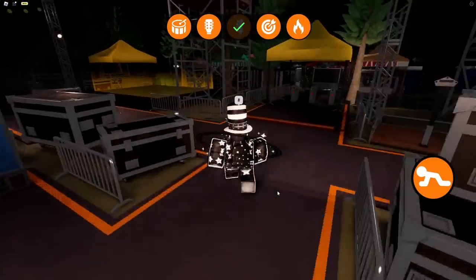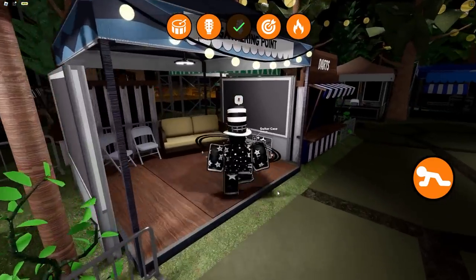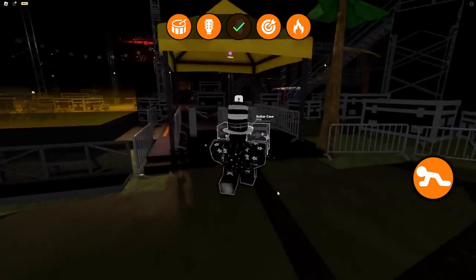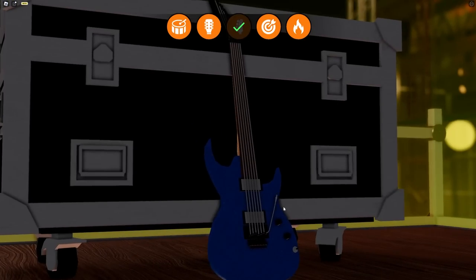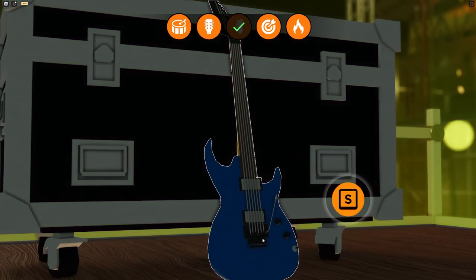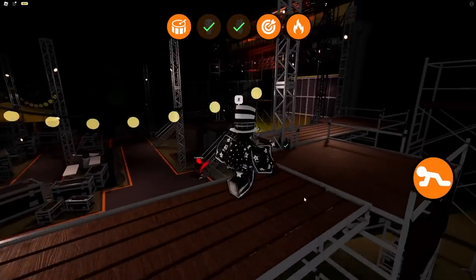Now go all the way back over to this area. There's another crate — this one isn't blue. Go up to the booth right next to the dartboards, grab this crate, and it's going to be the other guitar case. Bring it all the way up. This mini game is actually a lot harder. Just spam W, S, A, and D all at the same time on your keyboard — it's a great way to cheese it because this mini game is really fast.